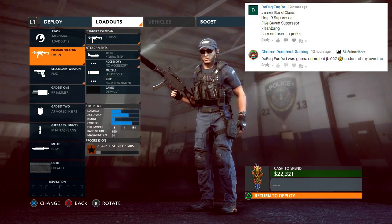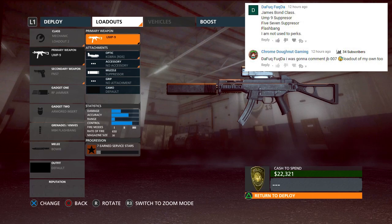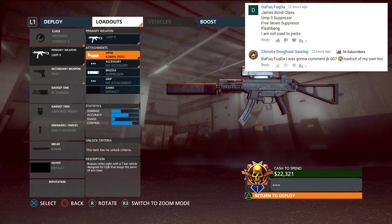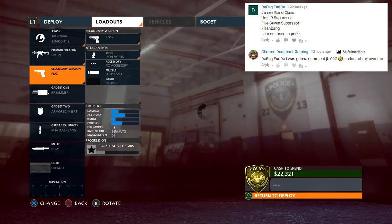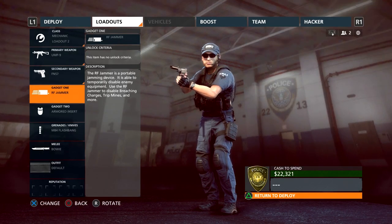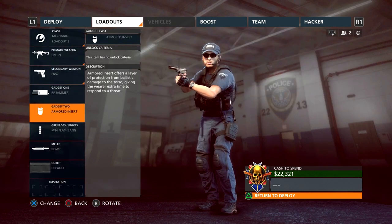Quick shout out to Chrome Donut Game. He also had a James Bond loadout, but right now we have the UMP-9. He just said to put a suppressor on it, but I'm also going to put an optic on it. We got the FM-57 suppressor, and he said he's not really used to the perks, which are the gadgets, and then he also said a flashbang.